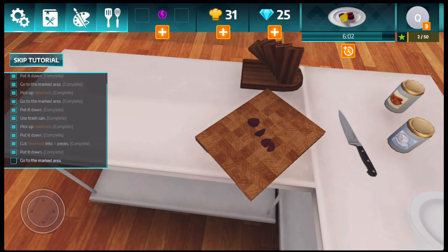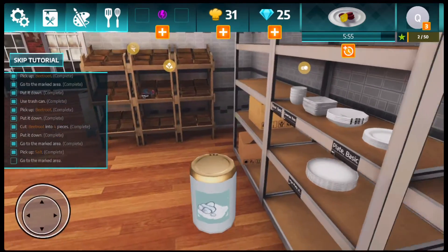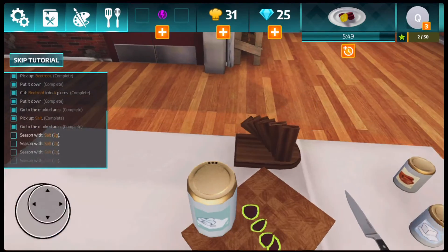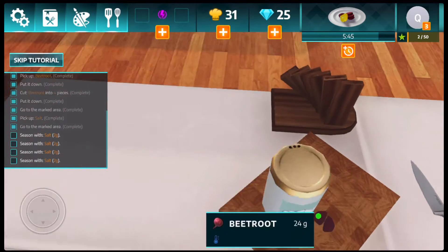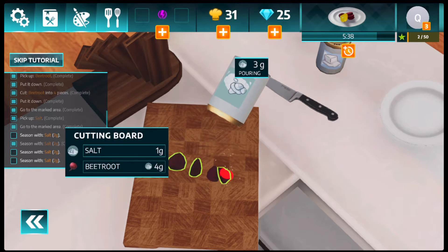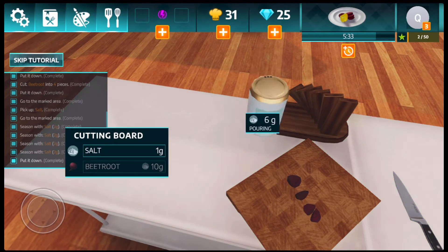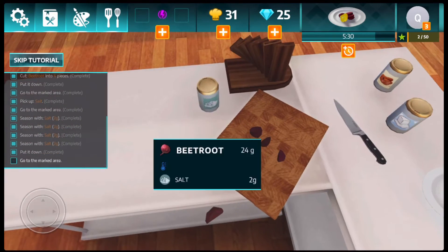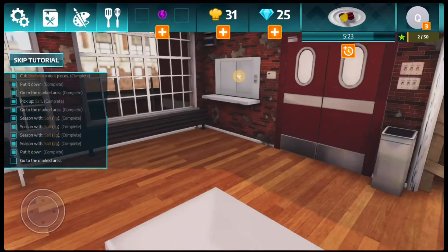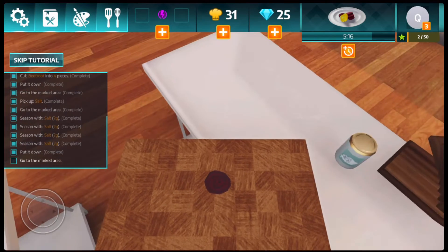We put the knife down. Now we need to go to the marked area for seasoning and get salt, then go back to the plate. We gotta salt each piece with two grams — one, two. One, two — oh this one is salty. I kind of messed up so I'm gonna throw this away. We're running out of time, only five minutes left on our dish, so I'm just gonna start cleaning up and remake this — this is a no bueno.